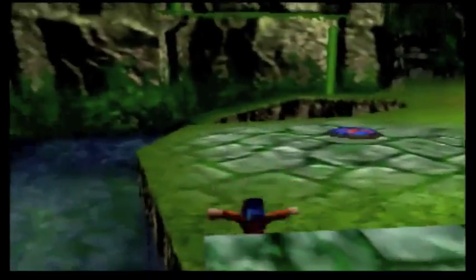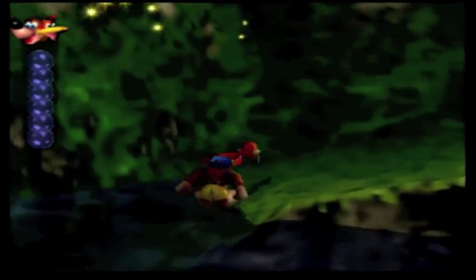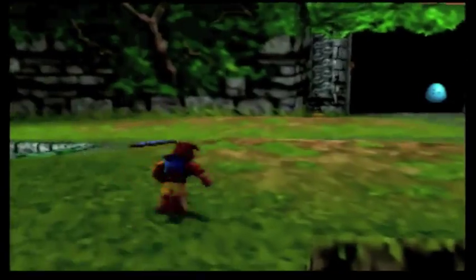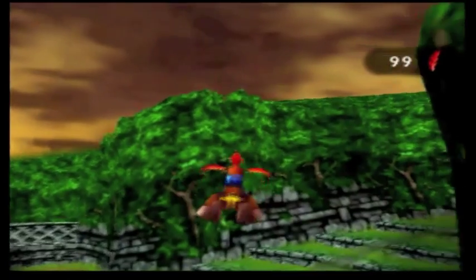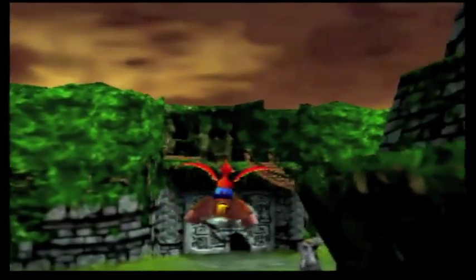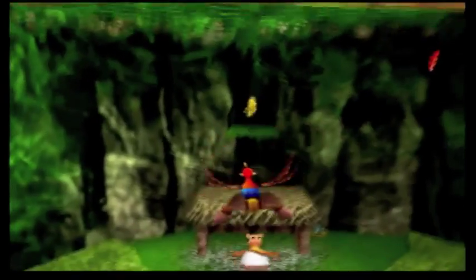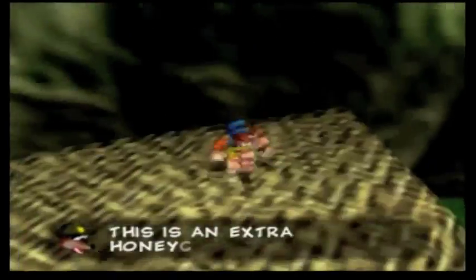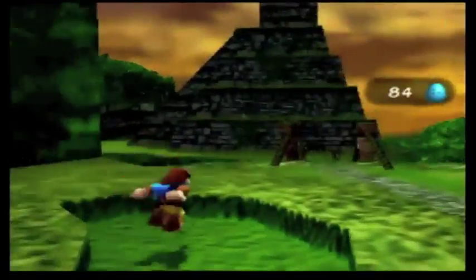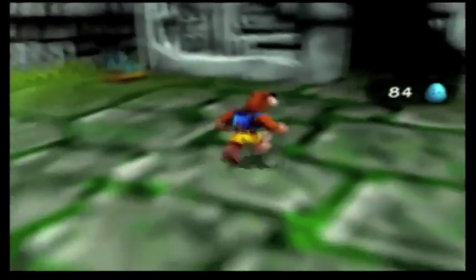Those statues are back, which pisses me off. Is there any way to get rid of those permanently? The water music is actually really pretty. That flight pad is here — let's go get that honeycomb piece. This game is really... this is a good example of when game developers take an idea and expand on it. There is nothing in this game so far that I've found I don't like. This is an extra honeycomb piece. Let's go explore this door.